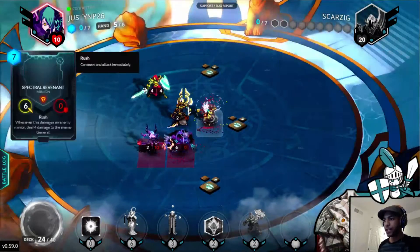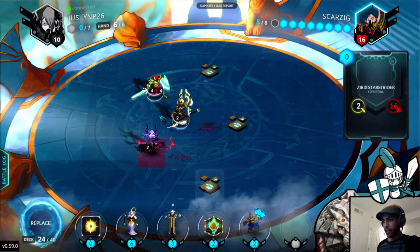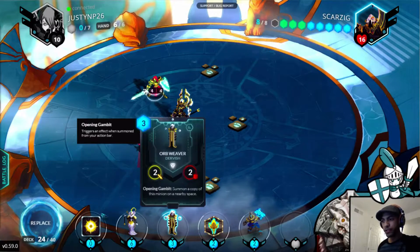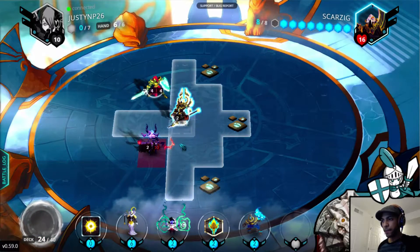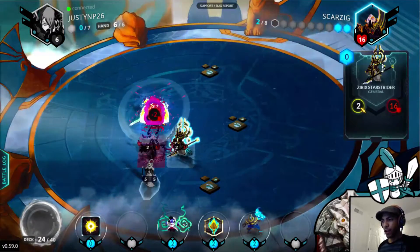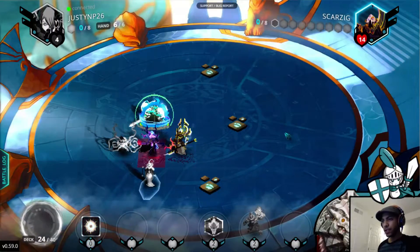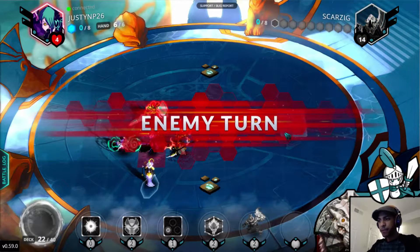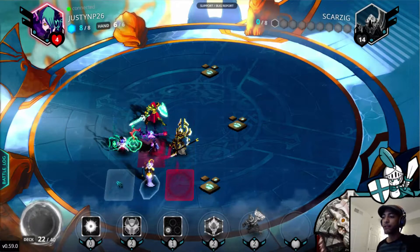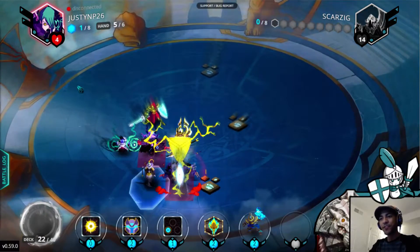Spectral Revenant — this is perfect for him. He gets to take out that high priority target and deal 4 damage to me. Luckily my artifact was already broken. Almost lethal. We'll discard the Orb Weaver, see what we can get. I think that this is game. He can Demonic Lure the Emera Healer away, but if he summons another Spectral Revenant and kills the Emera Healer, its effect will finish him off. There it is — he's going for the style Sudoku. Well played, sir.